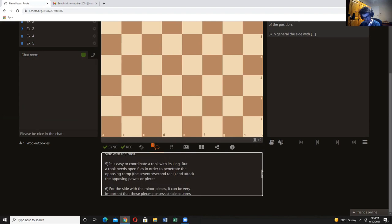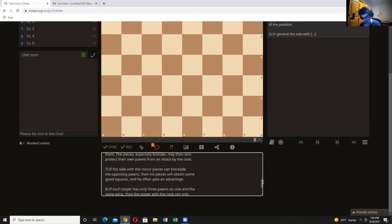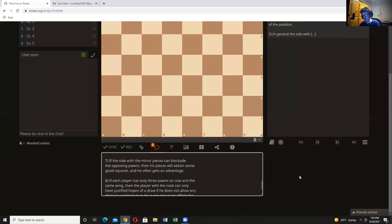It is easy to coordinate a rook with its king, but a rook needs open files. For the side with minor pieces, it's important that these pieces possess stable squares. Often in these endgames the rook gains tempo by attacking either the knight or the bishop. If the side with minor pieces can blockade the opposing pawns, these pieces will obtain good squares and he often gets an advantage. I was always taught that the one thing you should be willing to sacrifice is the exchange — because then you still have a piece — and if we can get our two pieces working really well, they'll definitely be better than the opponent's single piece.